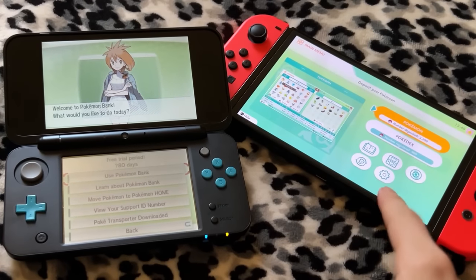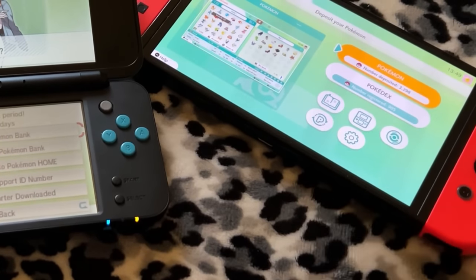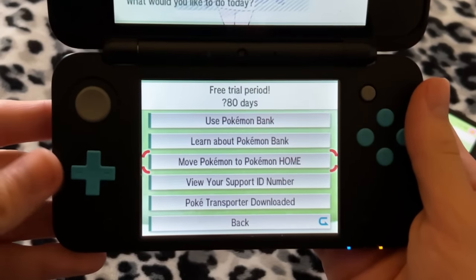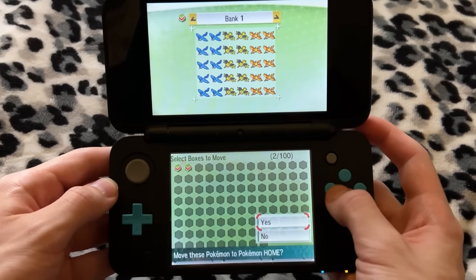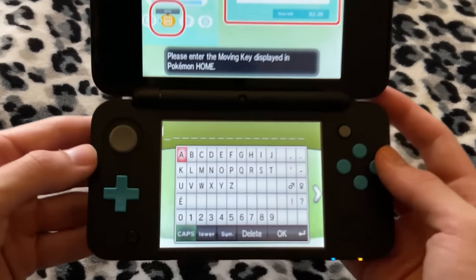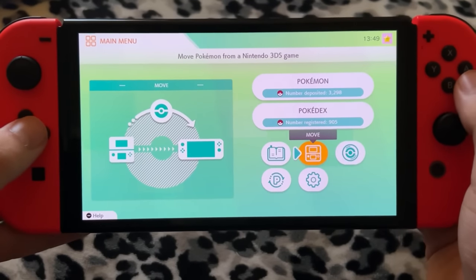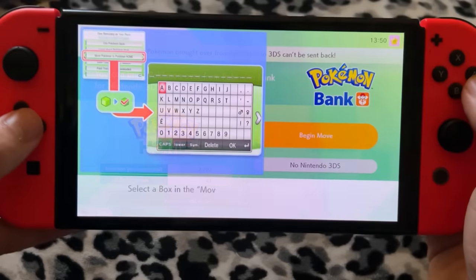Now we got the 3DS and the Switch both ready, and that little Nintendo eShop text is gone because I have the premium plan ready. Over here on your 3DS, you want to go and click on Move Pokemon to Pokemon Home. In here, you can select all the boxes that you want to move, and once you press the Y button, there is an option to type in a moving key. You can do this part on a Nintendo Switch or on your mobile device — go to Move and then Create a Moving Key, and that's what you're going to type in on your 3DS.